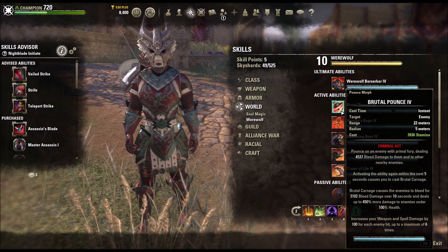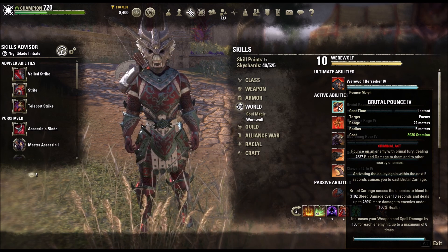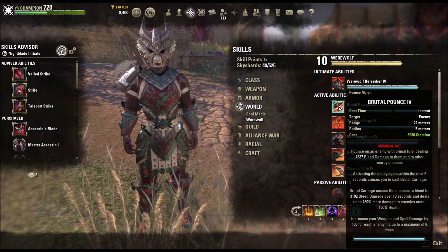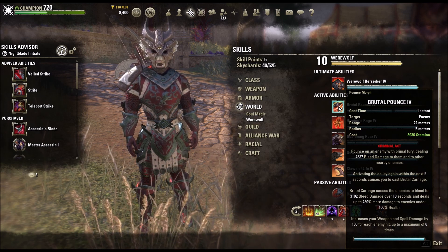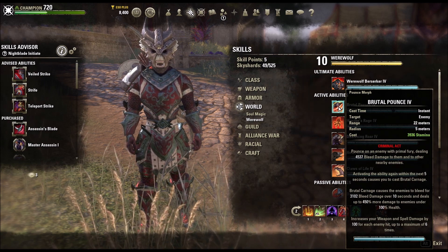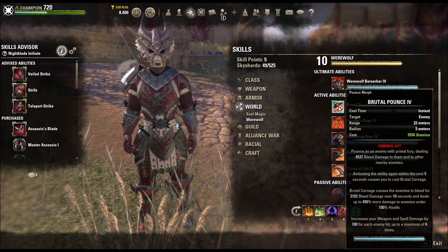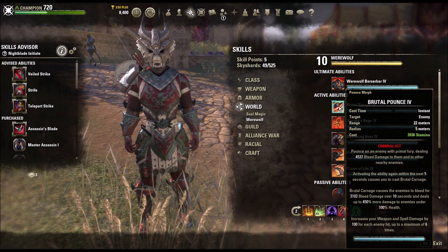Then we got Brutal Pounce. It's really important that when you use this, you get to max stacks, because for every person you hit it gives you a stack and increases your weapon and spell damage by 100 for each enemy hit up to 6 stacks, so you get 600 more damage. It also causes enemies to do an AoE bleed, so really strong.